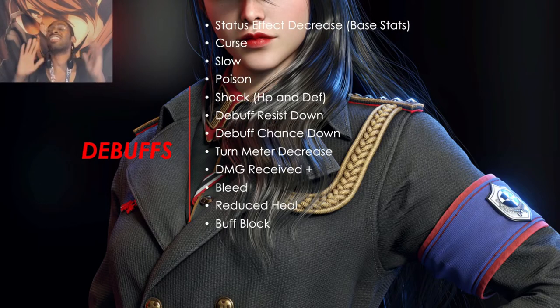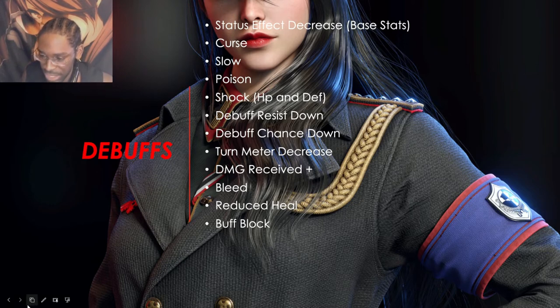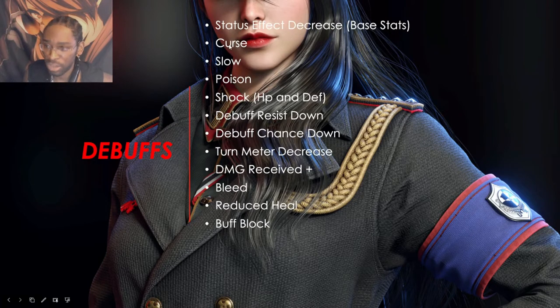Now when it comes to debuffs, there are a lot of them. Status effect decrease lowers your base stats. Curse is the opposite of the bigger buff — it lowers multiple base stats at once and it is stackable. Note that bigger is also stackable. Slow reduces your speed. Poison is a damage-over-time effect that causes damage over time.